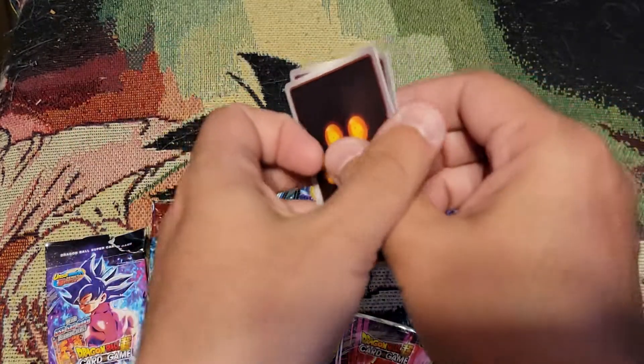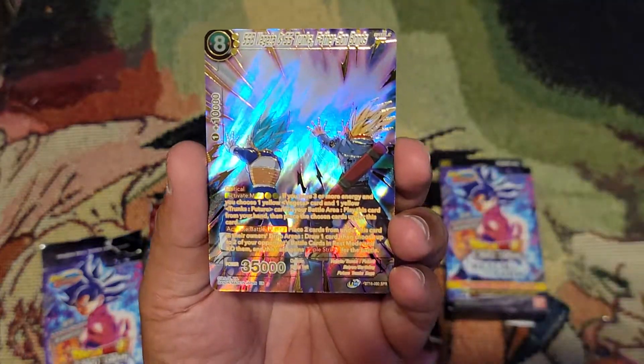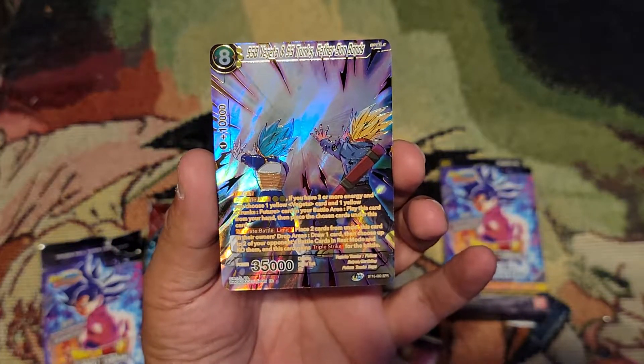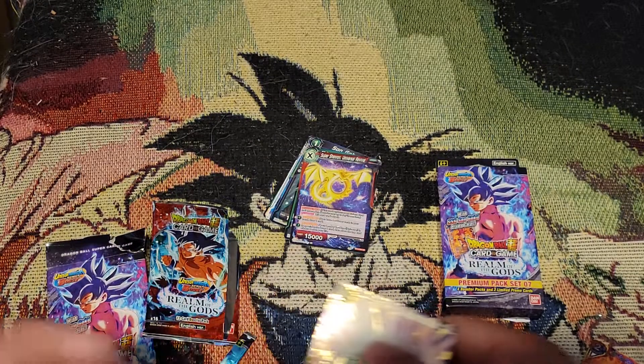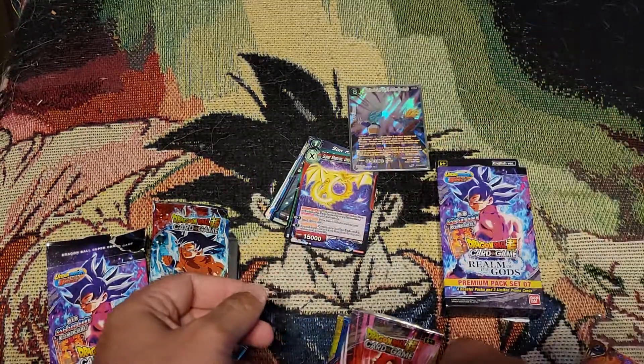First pack — just like always we don't care about the commons. But hey, we're starting off strong! Nice SPR — Vegeta and SS Trunks, Father-Son Bonds — that goes right in the sleeve. Great way to start.